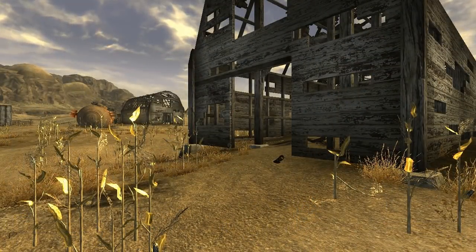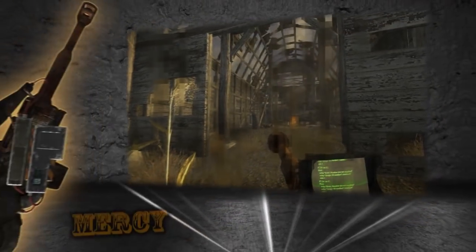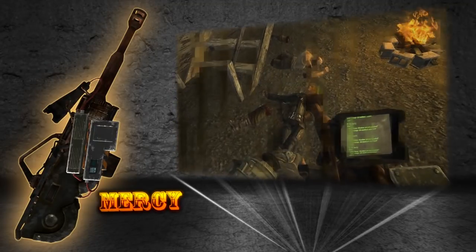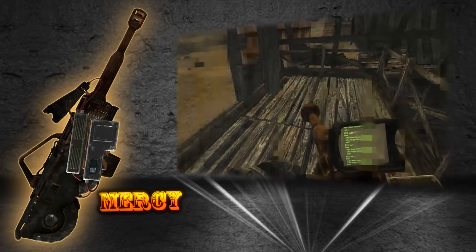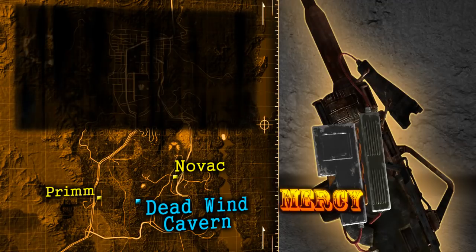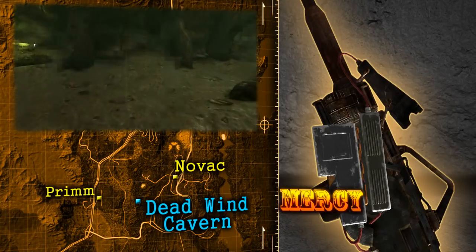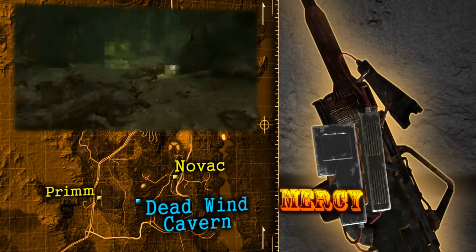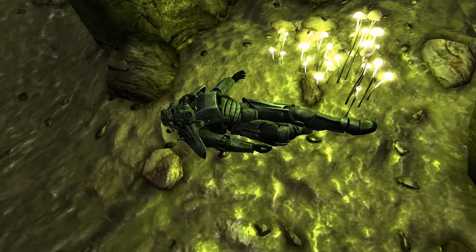A machine gun that fires grenades — that idea in and of itself seems very unusual, but nonetheless deadly and awesome at the same time. Shredding enemies with a grenade machine gun is great, but the real way to do it is with the enhanced version called Mercy. Mercy has a smaller magazine but fires 40mm grenade rounds instead of 25mm, resulting in an increased damage rating. This oversized armament can be found in Deadwind Cavern, located east of Primm and southwest of Novak. Deadwind Cavern is a very dangerous place and is infested with many Deathclaws of varying power. In the very back of the cave, Mercy can be found sitting next to the body of a dead Brotherhood of Steel Paladin, guarded by a legendary Deathclaw. It should go without saying that getting this gun is one of the more difficult challenges to complete in the game.